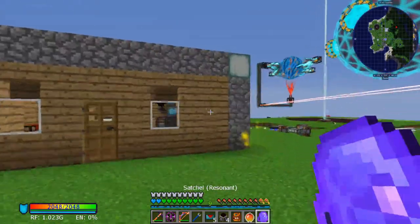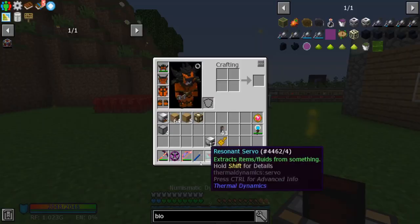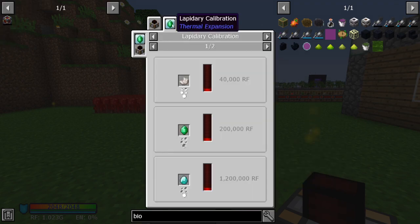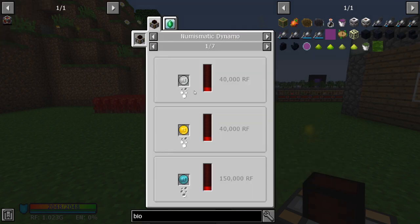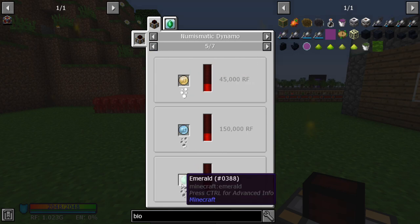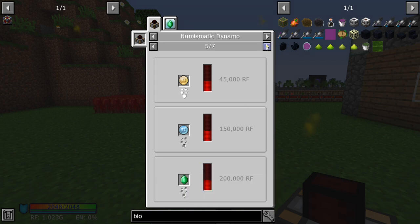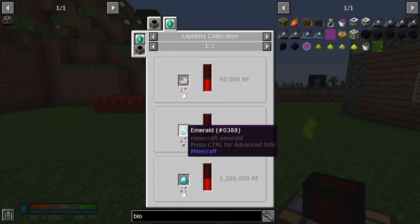If you set up an emerald farm, I highly recommend these numismatic dynamos. If you hit uses on them, they take coins and turn them into power. I didn't realize this originally but they will also take emeralds by default — I thought you needed the augment but you don't.